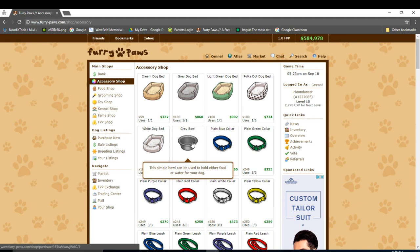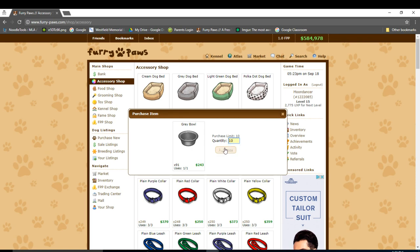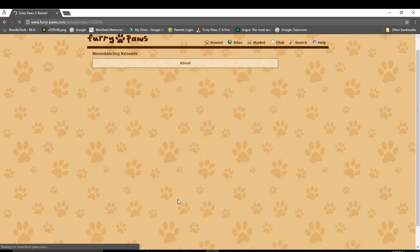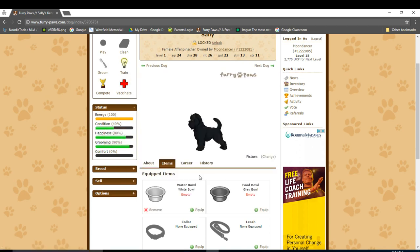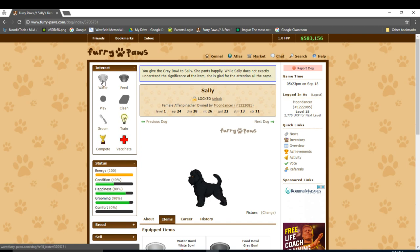I'm just going to choose this bowl. If I click on it, I can purchase the amount of items I want. Now that I've bought a bowl, I can go back to my kennel and equip it to my dog. Any bowl can be used for either the water bowl or the food bowl — there isn't a bowl only for water or just food. So I can equip a gray bowl to my water bowl and it would work. Now that I have assigned the bowls, I can interact with Sally. Let's try clicking the water and feed options.